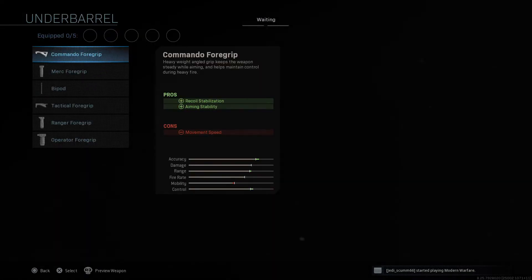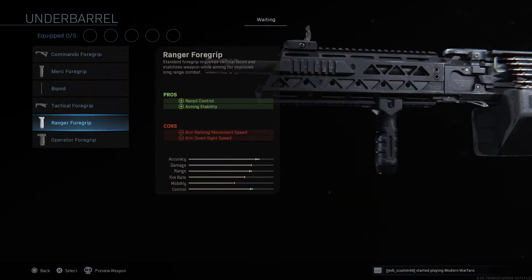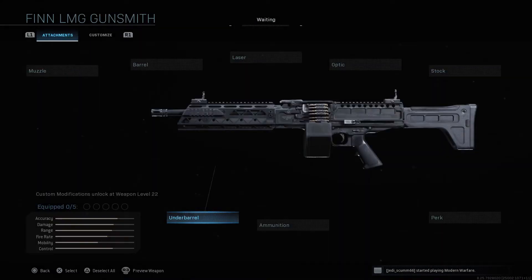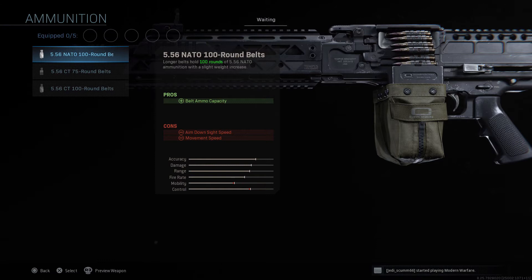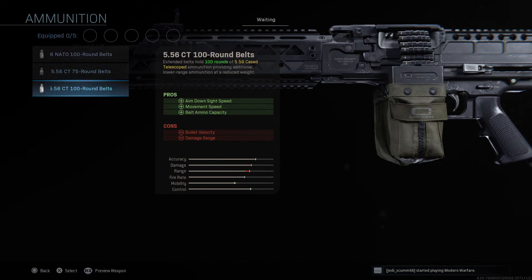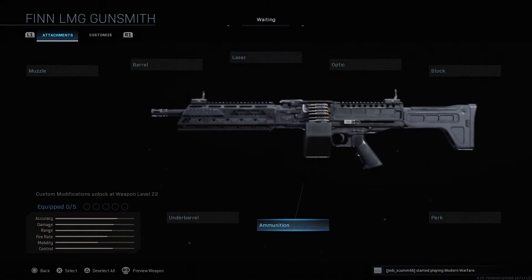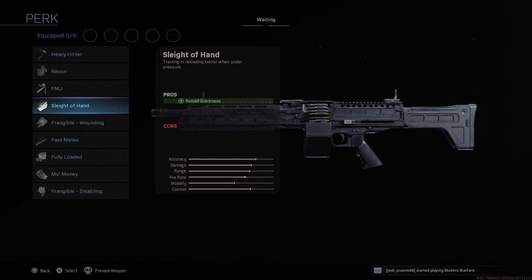For under barrels you're going to have pretty much the same selection — nothing too new. For the ammunition it's going to be the 100 round belts and these telescopic bullets, which are going to be a little bit slower than the standard rounds on this weapon — you can tell by the belt that the bullets changed a bit. For the perks, they're going to be the same across all LMGs.